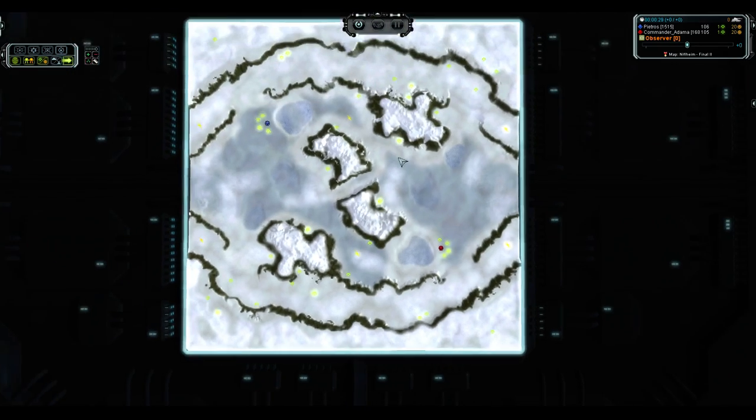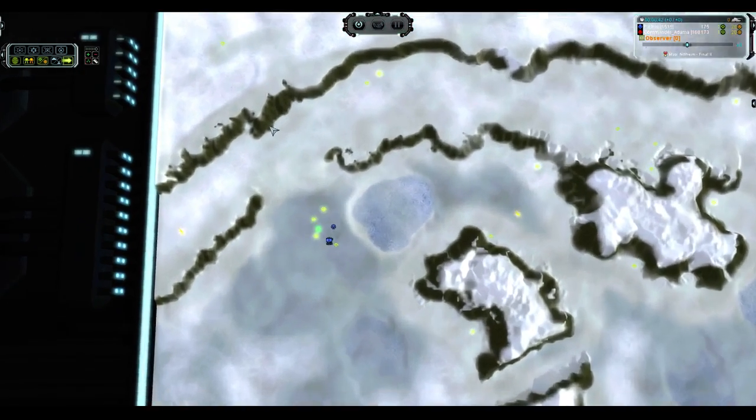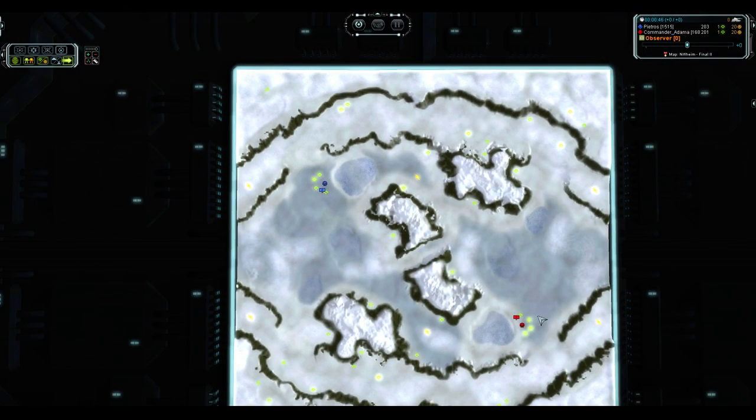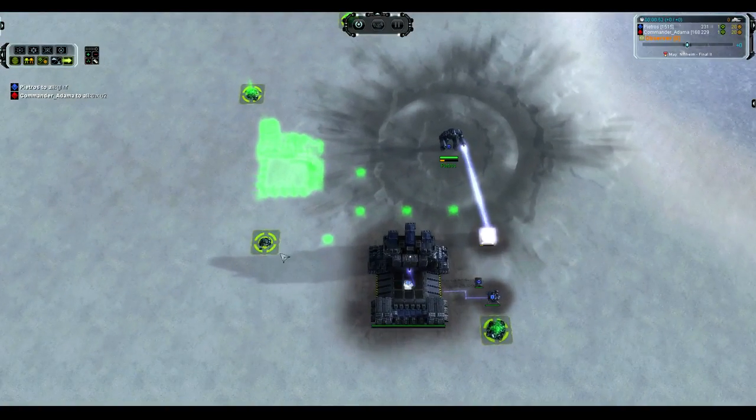This is a ladder match between two relatively even players — 1515 versus 1680s, so they're within about 100 points of each other, give or take a few. This map is a highly entertaining one to play on and watch because there are multiple levels of activity going on. You've got the central plane, which has a fair bit of reclaim right next to the base, which is going to let these guys jumpstart their early economy.